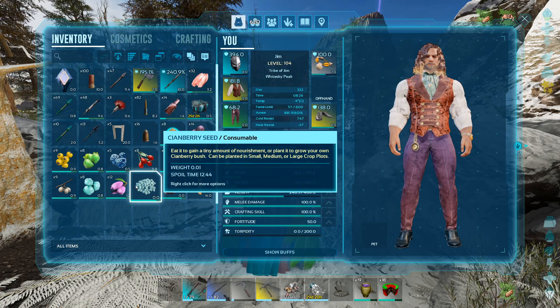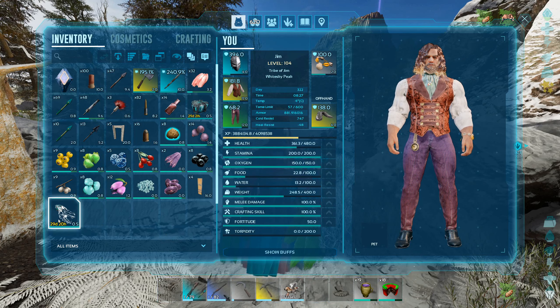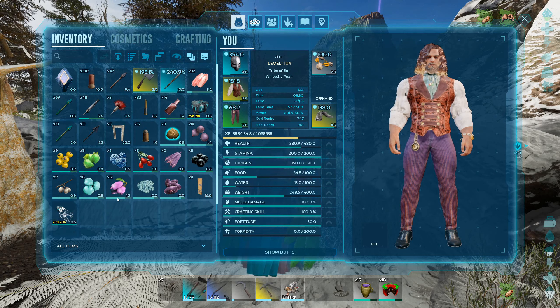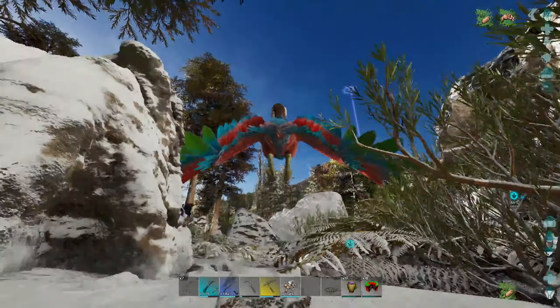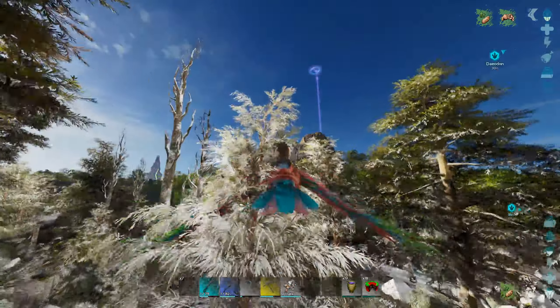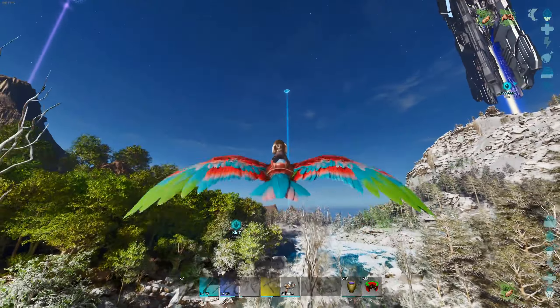When it rains, it pours — that's what they say, right? That's pretty cool that we got a level 150 Daedon. I think its stats look pretty good. I'm going to keep her cryoed up until I need her to heal up my dinos. Then I'll need a ton of meat to feed her so she can sustain the healing, basically.